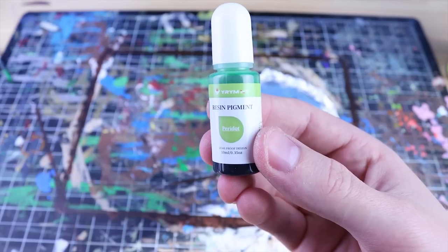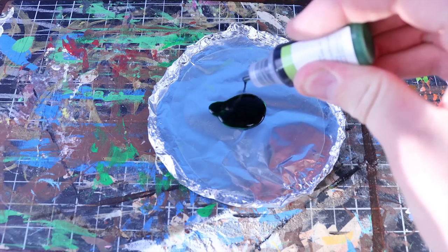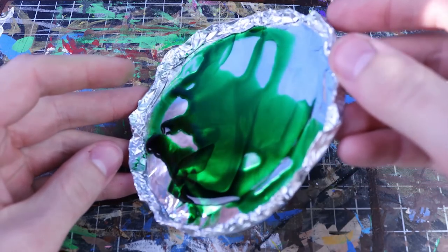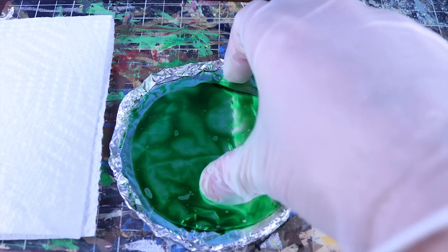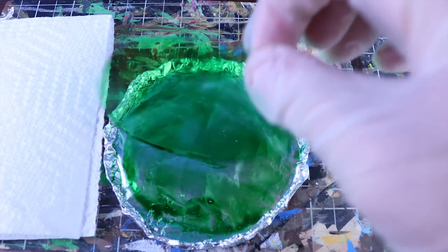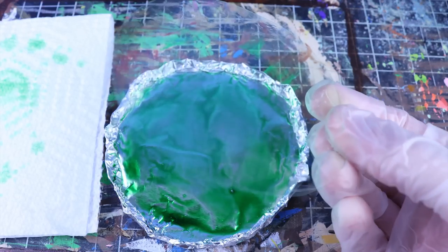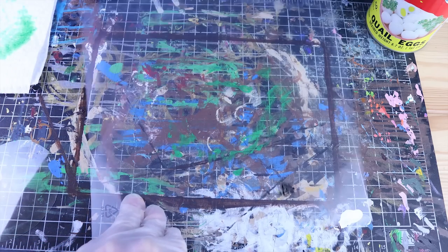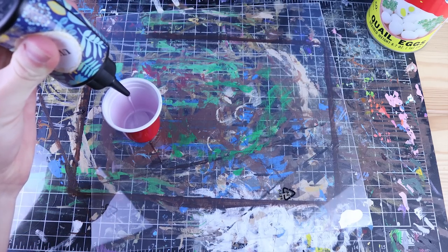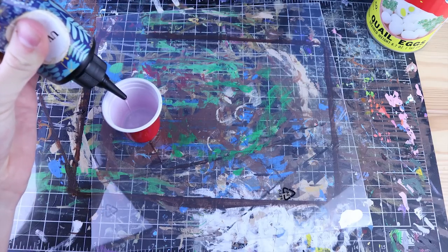I thought by using this resin dye and letting it sit in there for a few hours it would dye the plastic green. However, it didn't exactly work — it looked good at first when I took it out, but after drying it just kind of turned transparent again. So now we're going to use that thick plastic, not as the platform itself, but as a little holder for our resin. I've only used resin a few times; it has its uses, but just not really for the types of things I make.